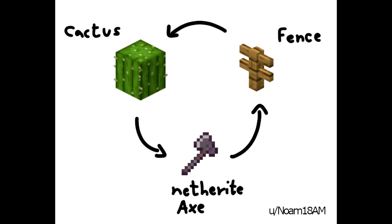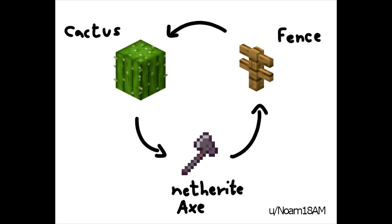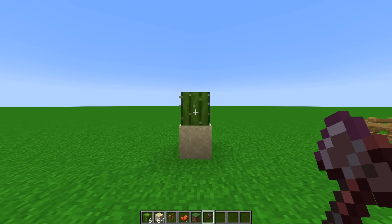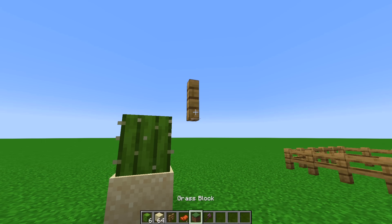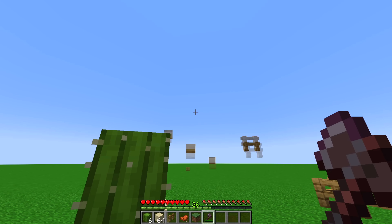Here's the one that popped up on rslashphoenixsc. Got a cactus, netherite axe, and a fence. Now this one's interesting because it kind of confused a few people. The first bit is pretty obvious — here's your cactus, and if you throw an axe onto the cactus or any item, the cactus destroys the item. Next one is the fence, and of course if you have an axe, an axe is used for wooden blocks, so it breaks the fence really quickly.